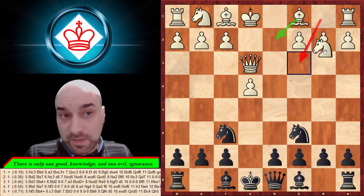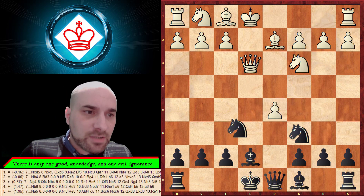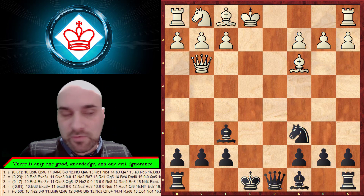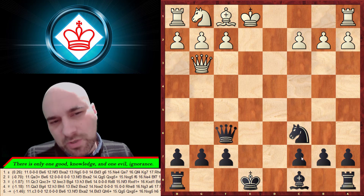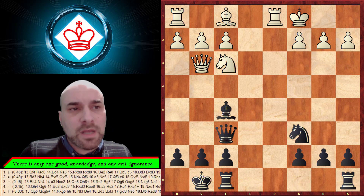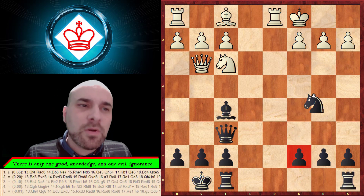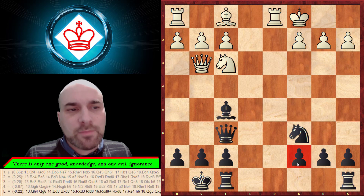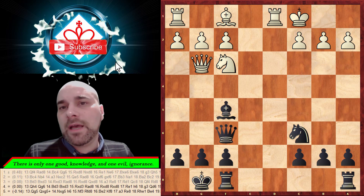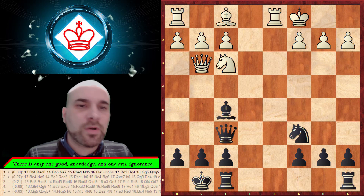After bishop d2 we have some transpositions. We can play something and then d5, with some exchanges. After more exchanges with the bishop, I have a very important game for you. He didn't capture instantly because black can take there, so he castled, we castled, and after this development black is okay. He didn't capture that pawn because he feared opening lines against his king.